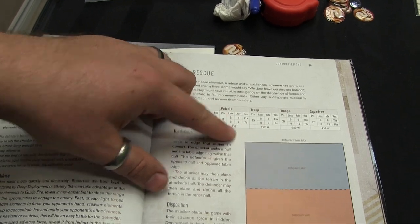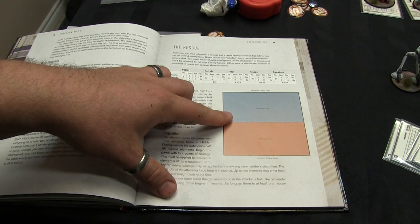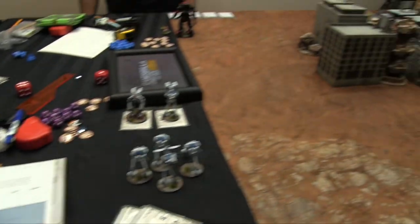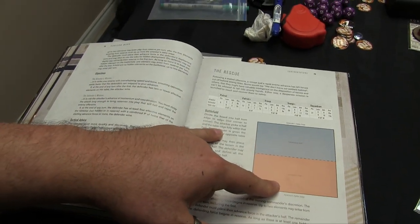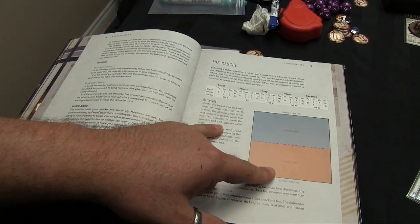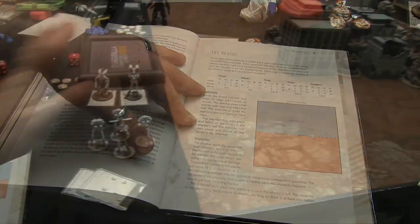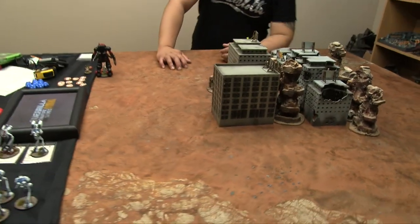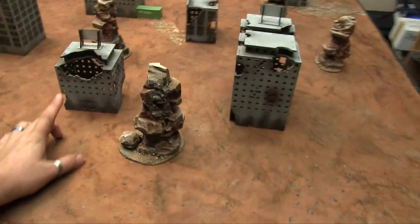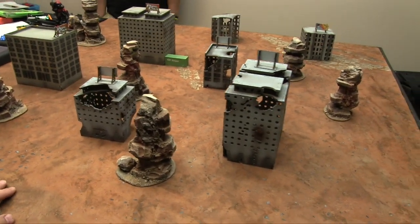Reserves can include aircraft, with 11 maximum for Jan and 7 for me as the defender. In Horizon Wars, you actually set up scenery after you pick your forces. The attacker picks a half and deploys fully in it; the defender takes the opposite half. The attacker may then place and define terrain in the defender's half, and the defender places terrain in the attacker's half. We have ruined buildings, intact buildings, and impassable terrain, with the rest open.